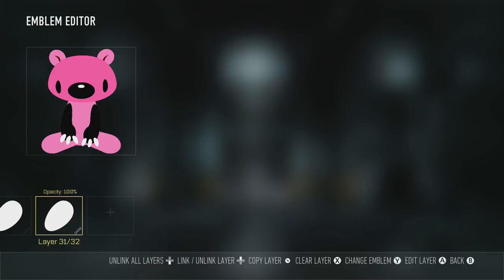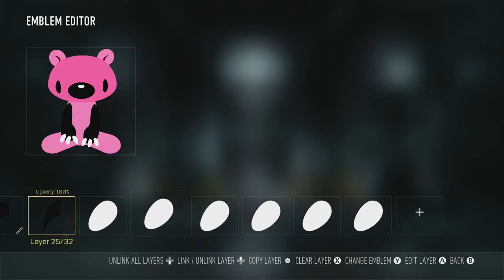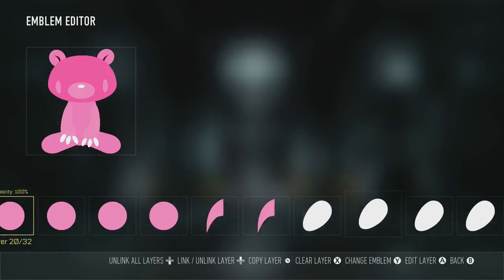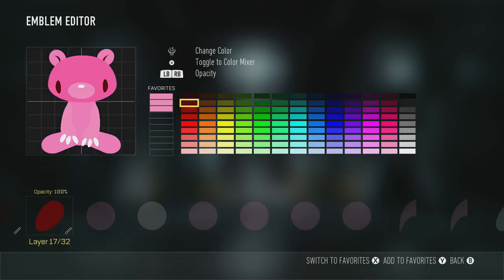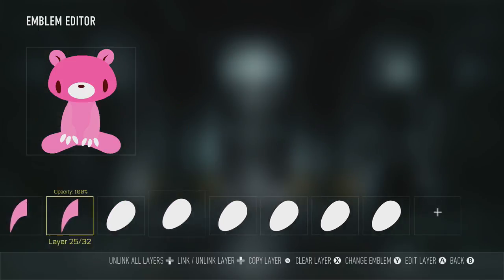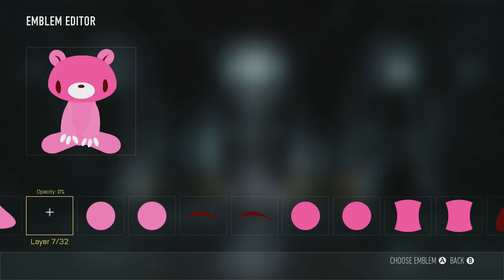I'm just going to grab all of his claws and make them pure white. Now I'm going to fix his arms up — they're going to be the lighter color pink that is pre-selected. I'm going to fix his eyes and make them dark red again like they're supposed to be; you can make them black, but on all the reference pictures I've seen they're dark red. His mouth is white and his nose is black.